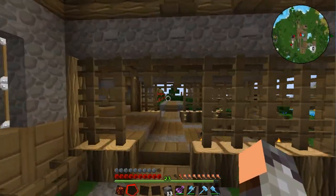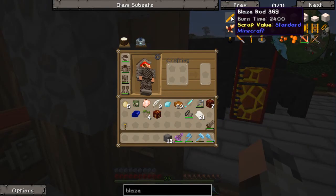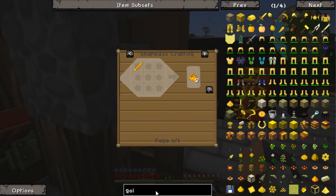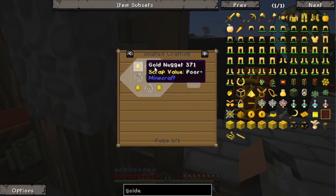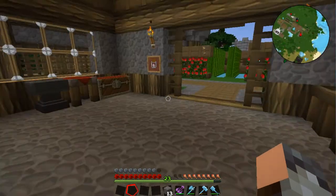Two vulcanite ingots make one blaze rod. Blaze rods make blaze powder — two blaze powder — because we need to make a golden lasso. A golden lasso requires an eye of ender, four string, and four gold. An eye of ender is made from blaze powder and an ender pearl, which we have right here. Four gold nuggets — one, two, three, four — awesome. We'll go collect some string while we wait for that vulcanite to smelt down.